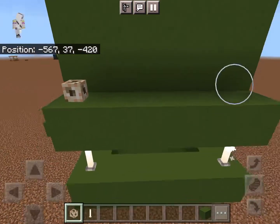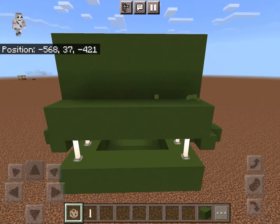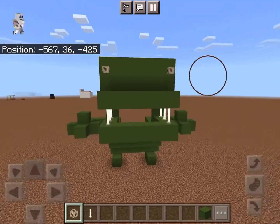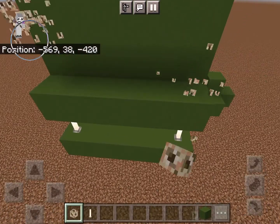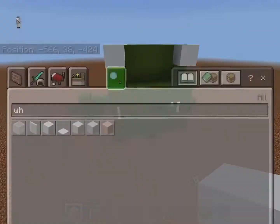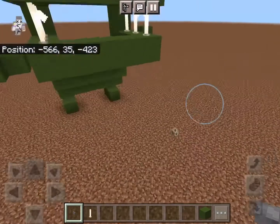Take conduits and do this — place a conduit on it and do this. Or you can take a white concrete. Take a button and do this.